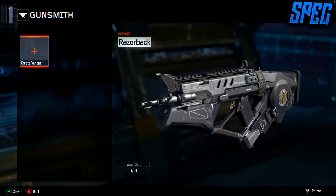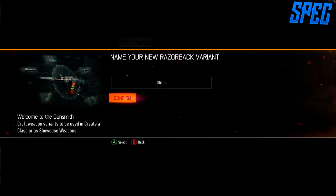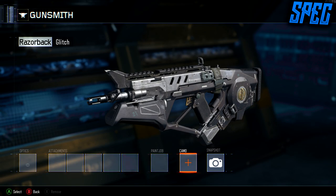For today's video I'm going to be showing you guys how to get diamond for all weapons or gold. All you have to do is go to gunsmith. You have to have gold or diamond to do this glitch.